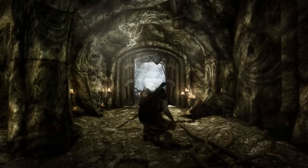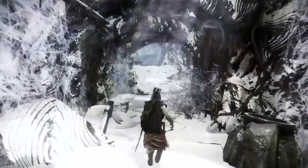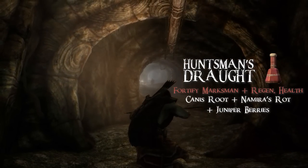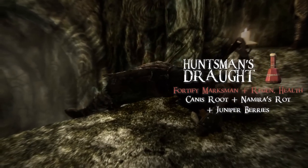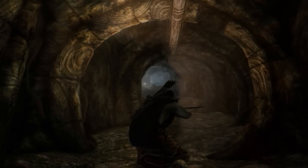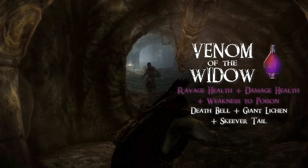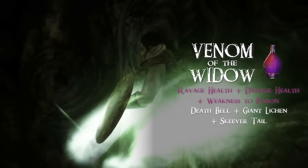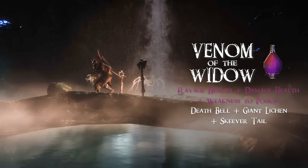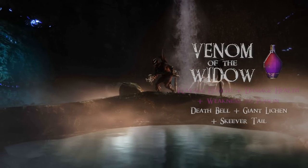As an avid alchemist, the Wood Orc has a few specialty concoctions essential for his gameplay. His first is called Huntsman's Draft, made with Canis Root, Namira's Rot, and Juniper Berries — a potion of Fortify Marksman and Regenerate Health. Since we want to stack as many damage multipliers as we can, this one will be used most in general gameplay. His next one is called Venom of the Widow, made from Deathbell, Giant Lichen, and Scaly Pholiota — a triple-effect poison that applies Ravage Health, Damage Health, and Weakness to Poison. Applying this one first to tougher enemies makes them much easier to finish off. The Wood Orc learned how to imitate this venom back in Valenwood during his encounters with a spider-loving Bosmer, and it's become a staple in his arsenal ever since.